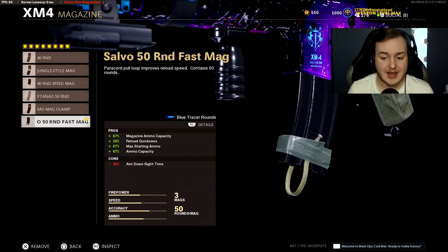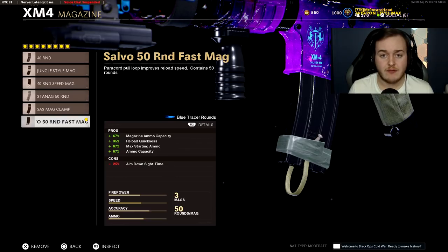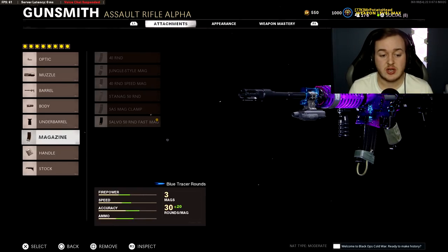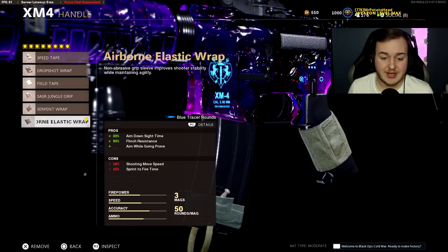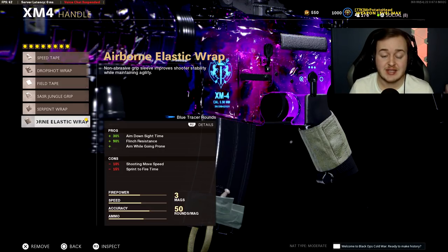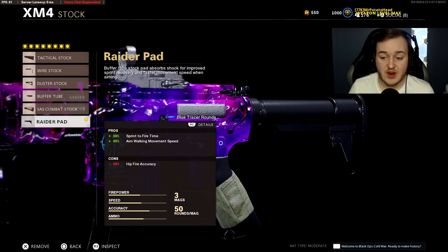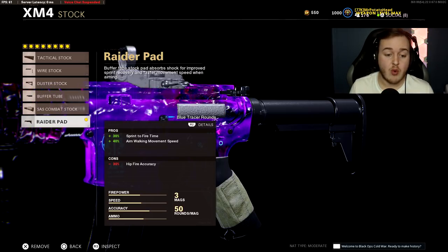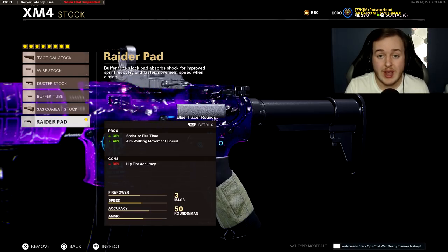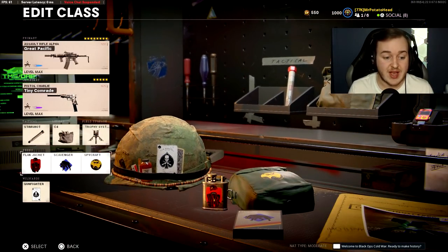The next attachment is the Airborne Elastic Wrap — 30% more aim down sight speed, 90% more flinch resistance, and drop shot while aiming down sights, which helps juke out opponents. Finally, the Raider Pad gives 30% sprint out speed and 40% aim walking movement speed, letting you shoot faster off a sprint. Perks are Stim Shot, C4, Trophy System, Flak Jacket, Scavenger, and Spycraft.